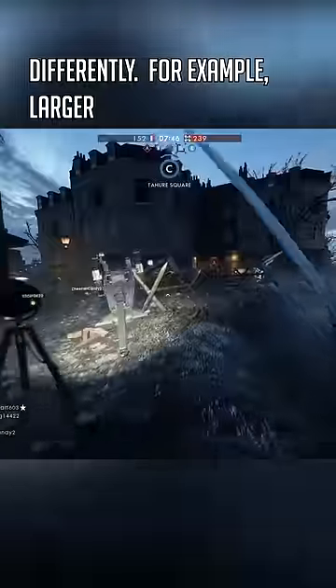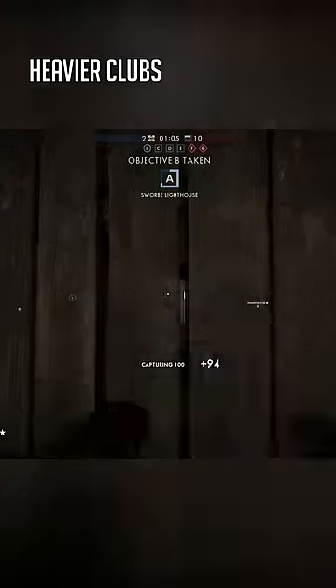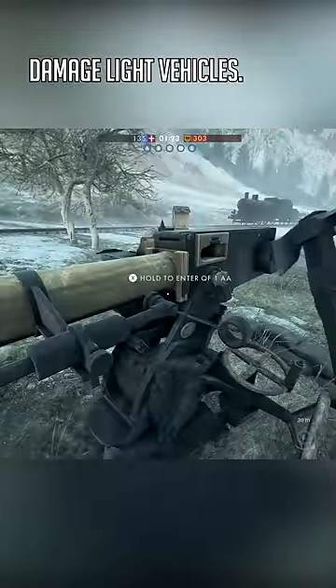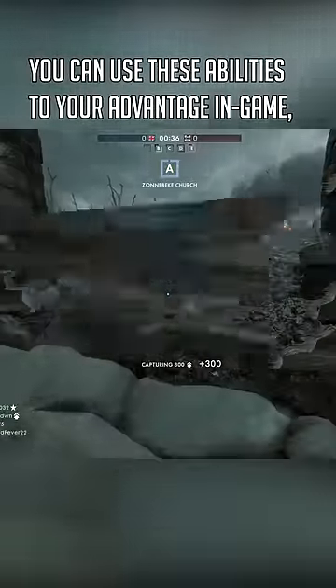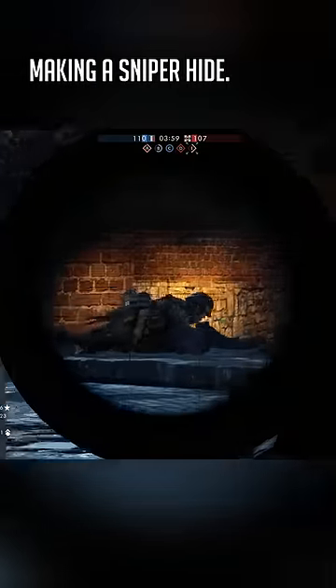For example, larger bladed weapons like swords will destroy barbed wire, heavier clubs will break wood, and some can even damage light vehicles. You can use these abilities to your advantage in-game, destroying obstacles, fortifications, or even making a sniper hide.